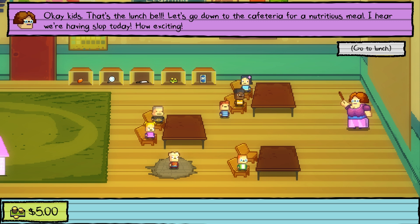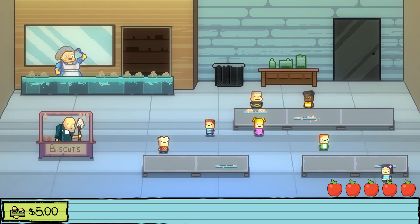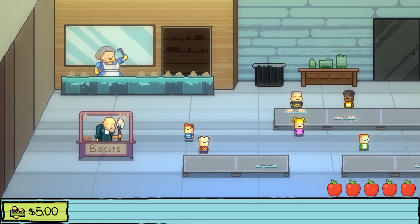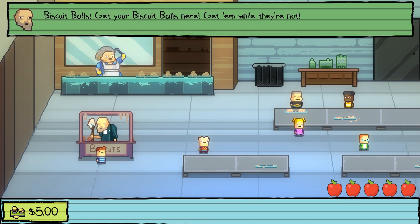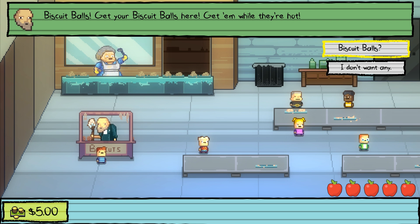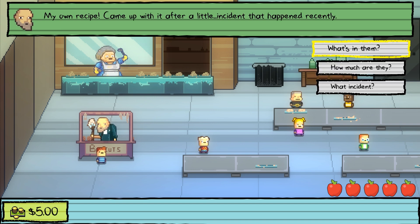That's the lunch bell — let's go to the cafeteria for a nutritious meal. I hear we're having slop today. Simon failed. The lunch vendor is selling biscuit balls — 'Get your biscuit balls here, get them while they're hot. My own recipe, came up with it after a little incident that happened recently.' What's in them? How much are they? What incident?